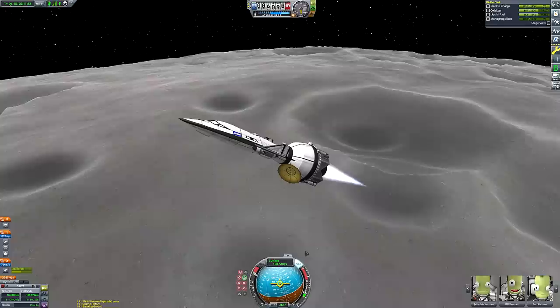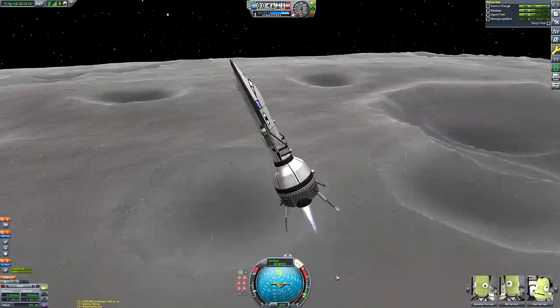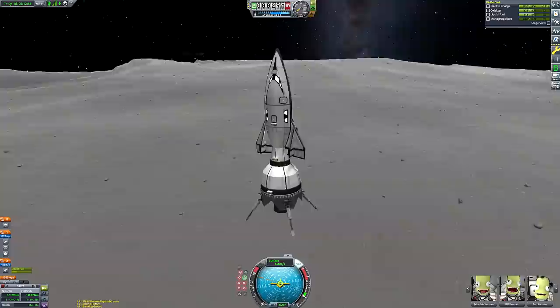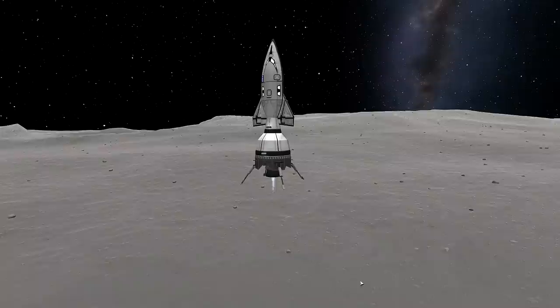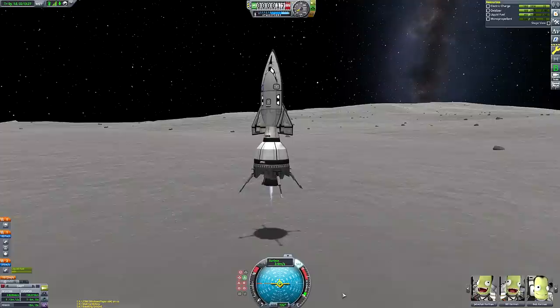However, direct ascent missions do come with one big caveat: the mass required. The mass required to do a direct ascent moon mission is much much greater than the lunar orbit rendezvous approach. The Saturn V, which we can all agree was a very big rocket, would never have been capable of hauling such a massive payload into orbit. It would have been very difficult to build a bigger rocket than the Saturn V at the time.